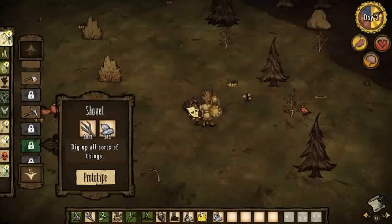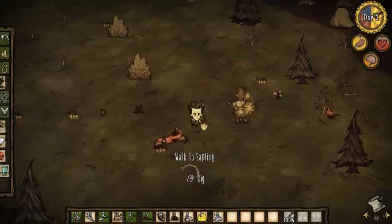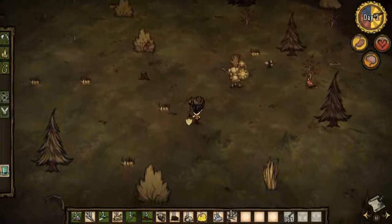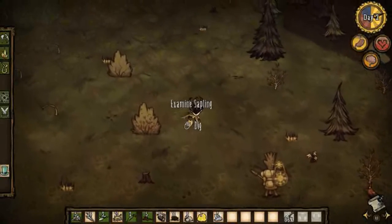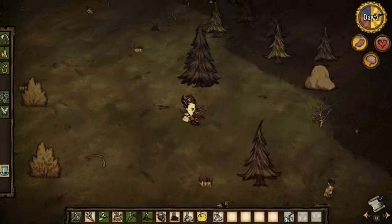We want to make a shovel. Cha-ching! With the shovel, you can actually dig up saplings and stuff and put them in better spots. You can really make your base a bit better.